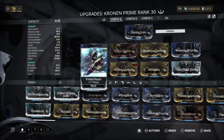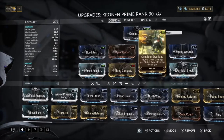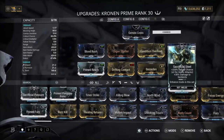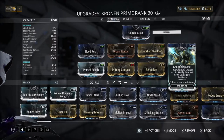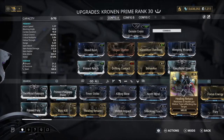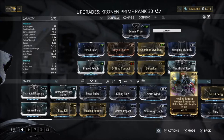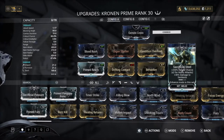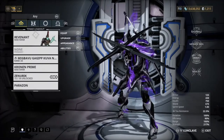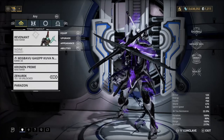This is the melee build we use: Blood Rush, Prime Reach, Organ Shatter, Drifting Contact, Condition Overload, Weeping Wounds, Sacrificial Steel, and Berserker. You don't have to use Berserker if you don't want to — I personally like really fast attack speed. Sacrificial Steel you don't have to have either; you could use a 60/60 mod or add Healing Return, which makes you harder to kill. This build puts you basically in easy mode — you're not gonna die if you're playing it right and paying attention.